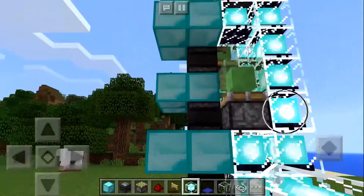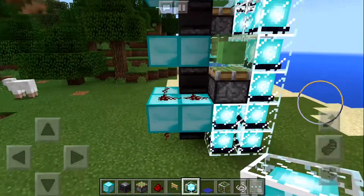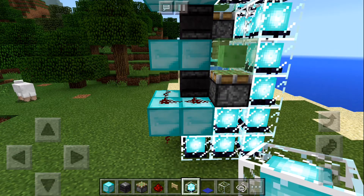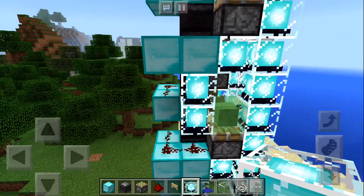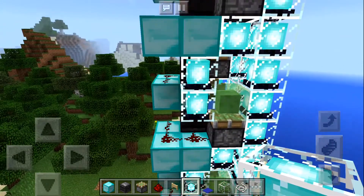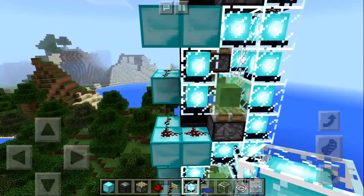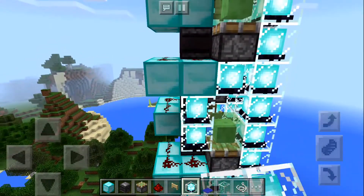Another thing we can do is to place some beacons on this row as well. Obviously you can't put it on top of the redstone, but everywhere else you can. And it helps to light up the structure, makes it look good. It's really awesome at night, guys.